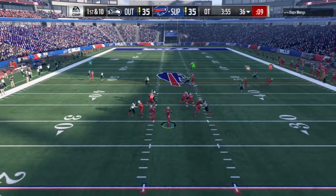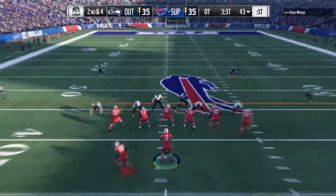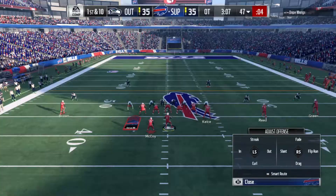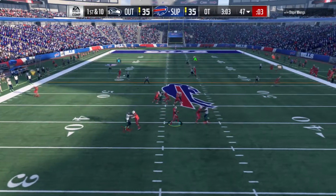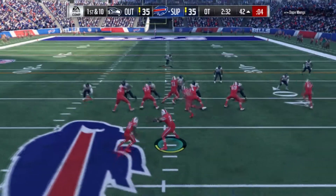Down at the 36 — Matt Ryan with plenty of time but no one open, and Matt Ryan just takes off, gets six yards. Second and fourth — swing pass to Shady, that is good for a first down, just barely gets it, down at the 47. Here's Matt Ryan again with plenty of time, no one open again — he's just going to take off, gets 12 yards, that's good for another first down.